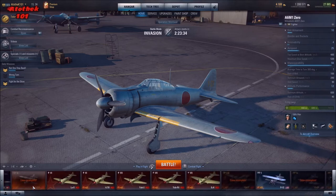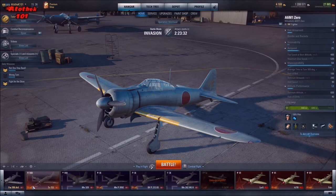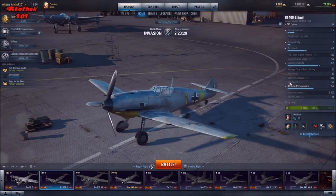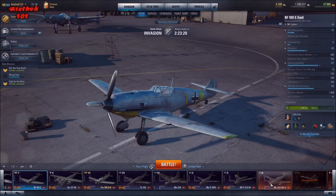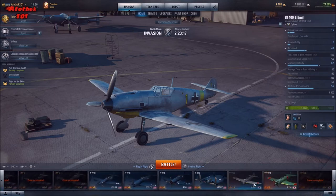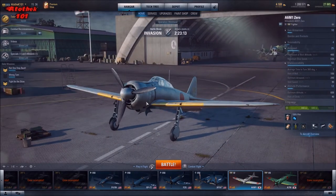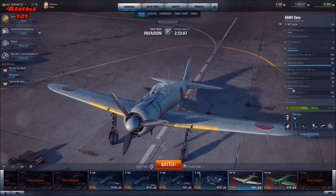The Zero's maneuverability value is 94, with a time to turn 360 degrees of 7 seconds. Compare that to the 109 — it's about 10 seconds. That's like day and night. You can always out-maneuver a 109 in the Zero. This tier 4 Zero is the best turn fighter on this tier.